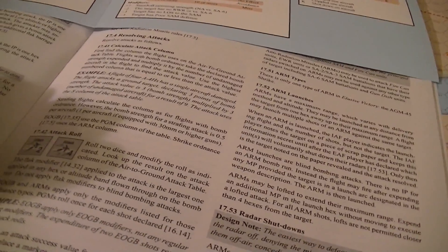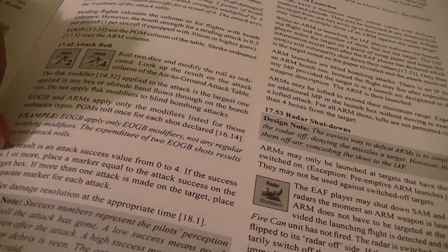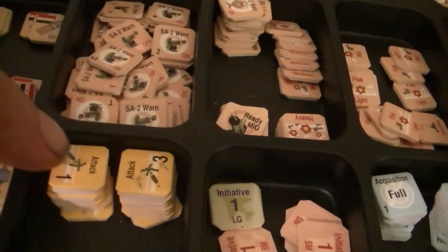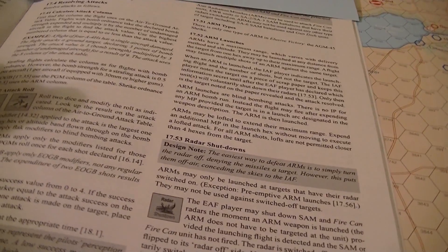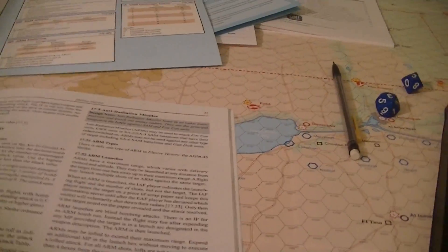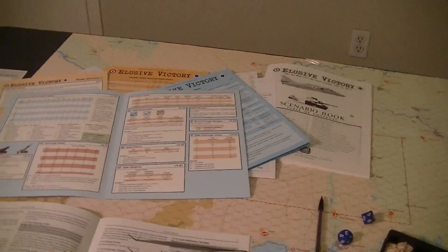The result is an attack success value from zero to four. If the success is one or more, you put a marker — attack markers — to indicate how hard you hit. If more than one attack is made on the target, you put separate markers for each attack. You don't know how much damage you did at this point — that'll be determined later when you recon the space, or possibly at end of scenario.